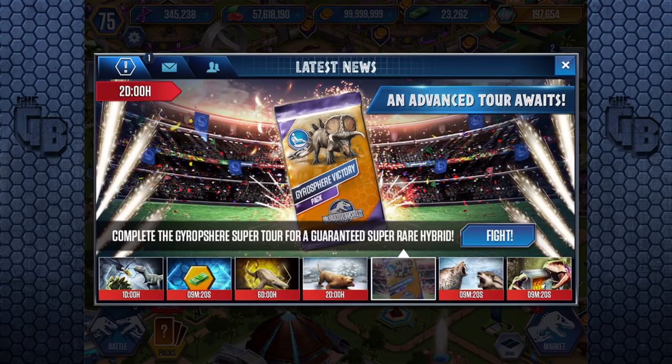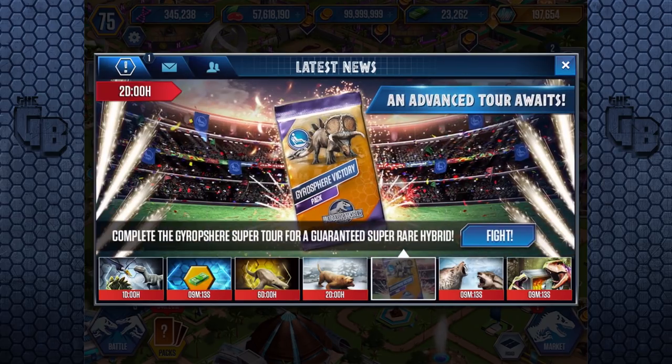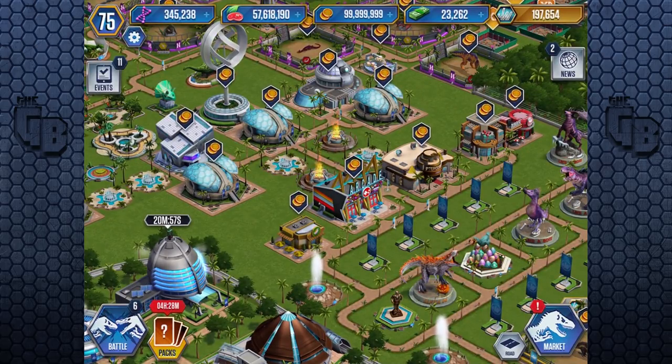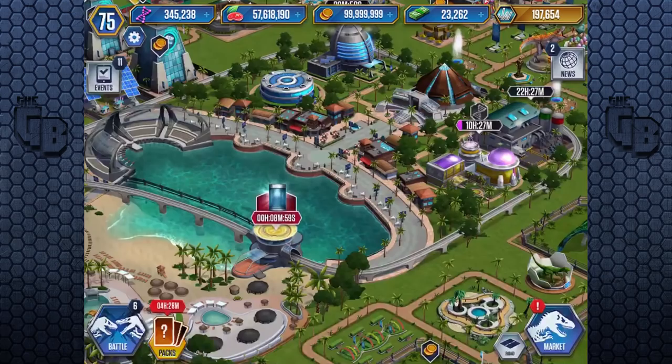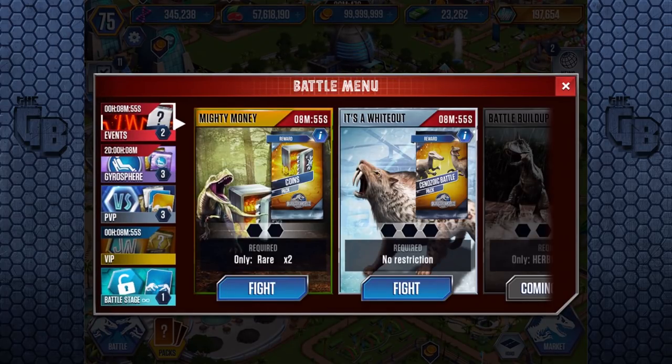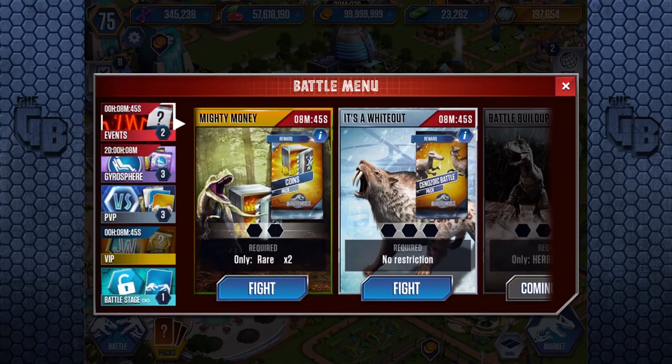So here we go — look at it! This is their sort of celebratory event. You are guaranteed a super rare hybrid, which is higher than what it used to be. Those packs are guaranteed. However, the only problem with it — oh hold on, nine minutes. We've also got eight minutes and legendaries! Carnivores and herbivores, battle build-up and boosted battle event — we've got two legendary packs! This is going to be awesome!